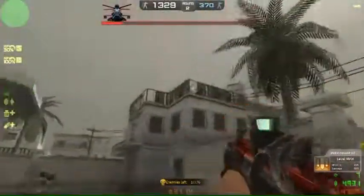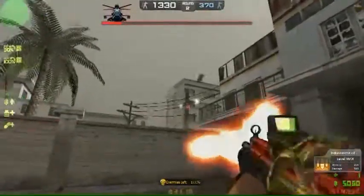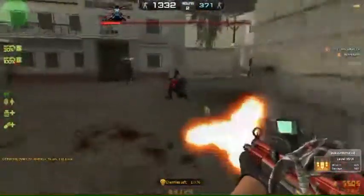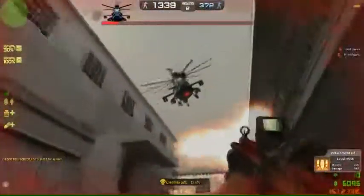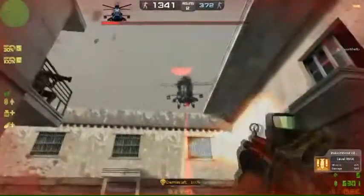Once he comes out of smoke, keep firing at him and it will create huge damage. Also, if you saw those walls, you can actually penetrate the wall - so even if the boss is high up, you can still fire at the boss. Another weapon called the Starfall can create huge damage on the boss too, and it can put him in smoke.